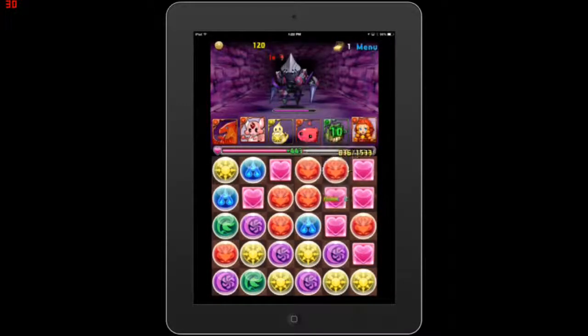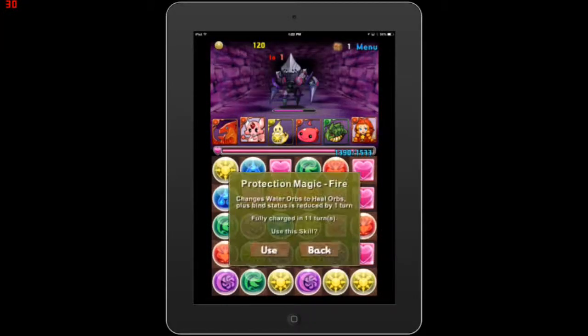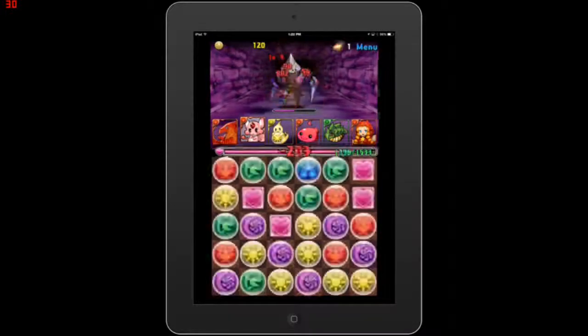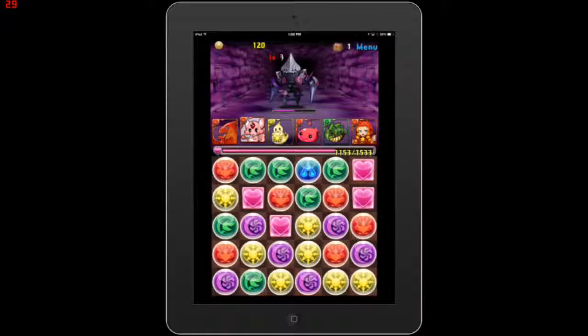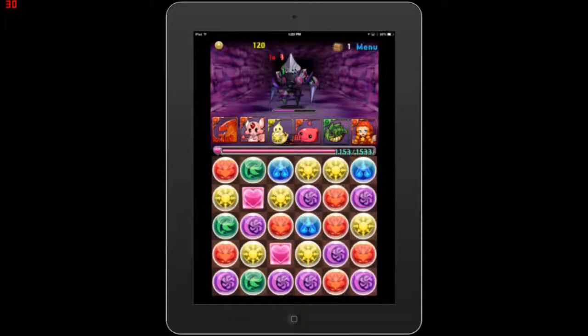We're on a boss right now so you can't really tell, but one of the things that can happen when fighting in a level is that if you get a monster into a certain state, you won't necessarily kill it but it'll turn into an egg. And when you do that, if you defeat all the other monsters in that battle, then you'll be able to capture that egg. Then if I beat this dungeon, I can collect that egg, and that's how I increase my monsters that I can combine and evolve. That's how you acquire new creatures to fight for you.